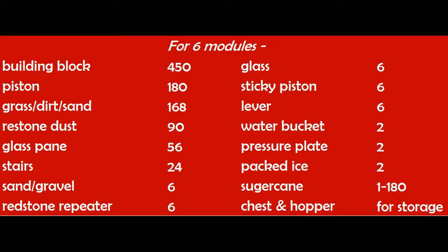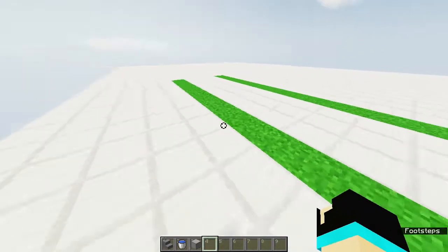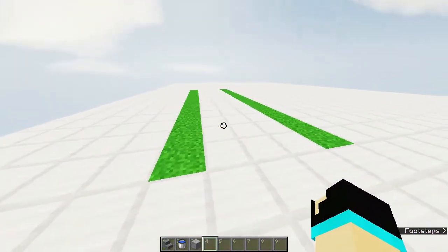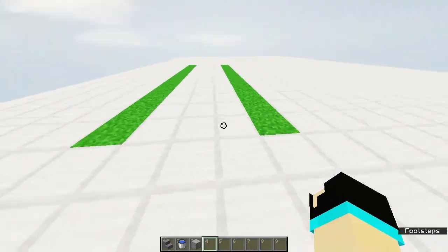Here is the list of items needed for making 6 modules. First, let's see how to make a single module. We will need 2 strips of grass or dirt, 14 blocks long each and 3 blocks apart from each other.